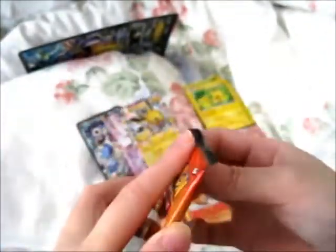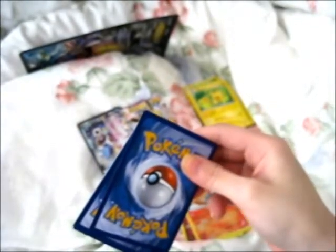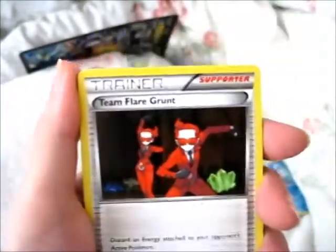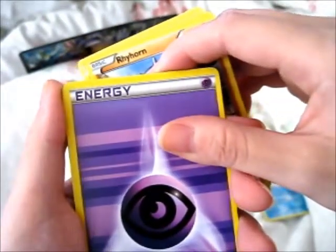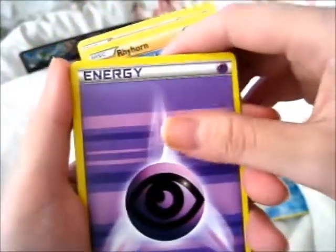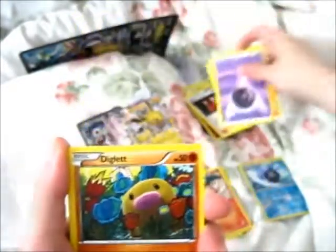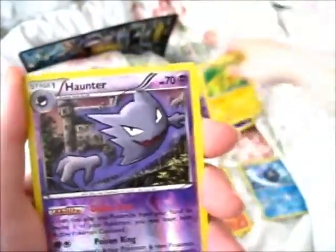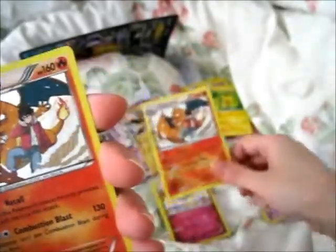Charizard pack left — is this going to be good? Will we get three packs in a row that contain EX cards? Opening it up: Flabébé again, Team Flare Grunt, Mr. Mime, Rhyhorn, Psychic energy, Diglett, another Pikachu, a Reverse Holo Haunter, and the Radiant Collection is another Charizard — two Charizards in a row since the last Radiant Collection was also a Charizard.